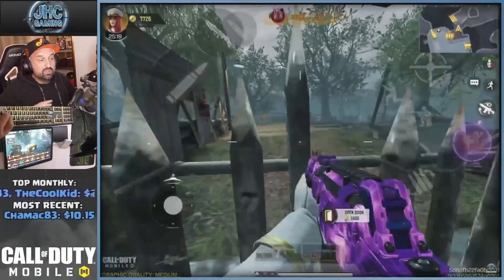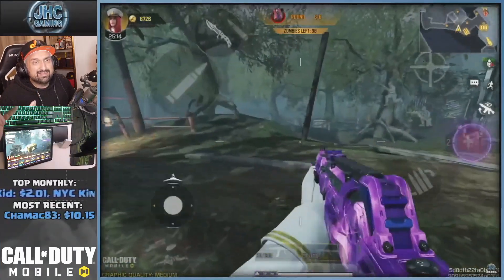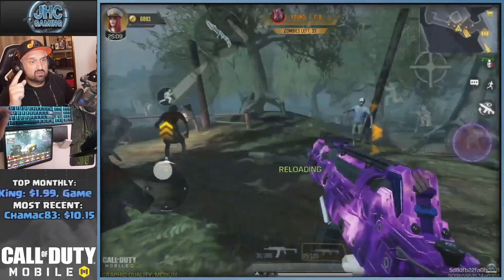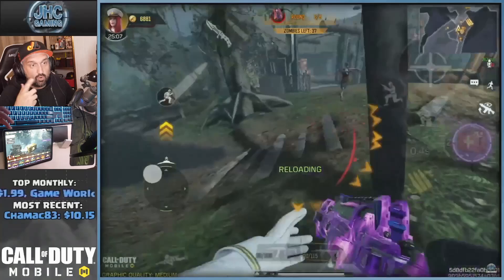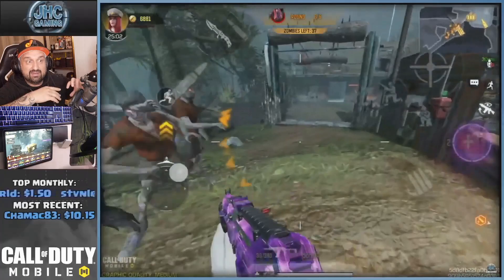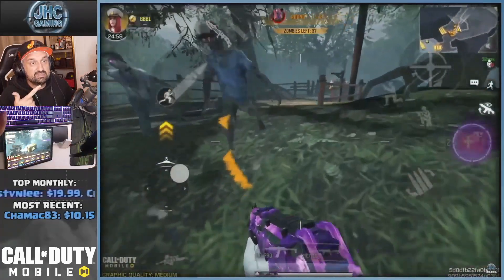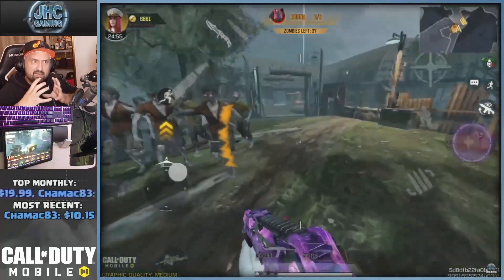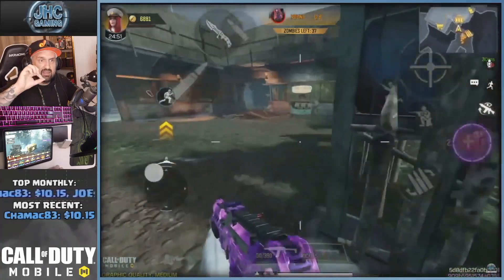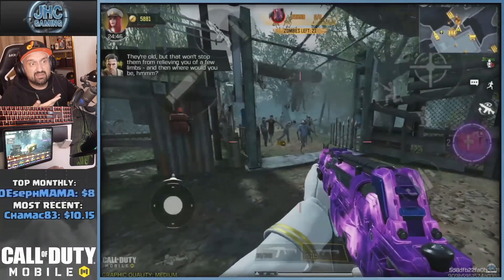To do it quick and easy, just do endless mode and die after. This is round 6 — I had about six thousand points, so you need at least enough points to open the gate. I make the zombies spawn in that area, then run around to gather them in a group, cross the fence, and activate the trap — it costs 1000 points.